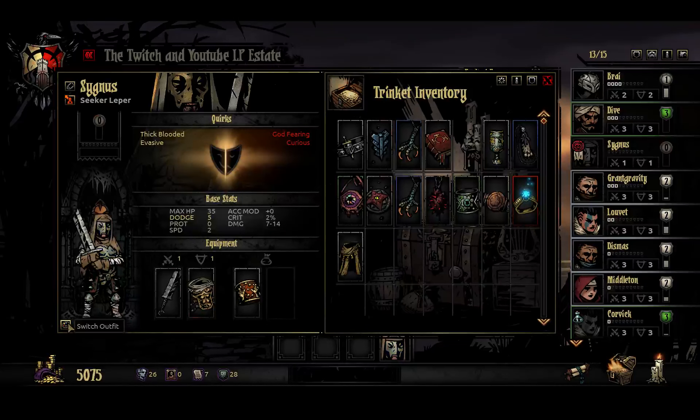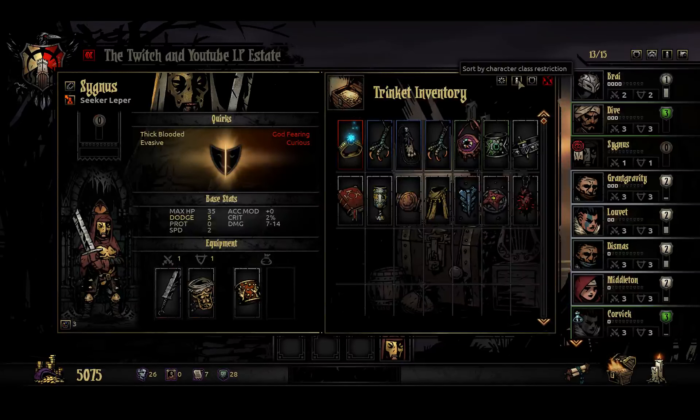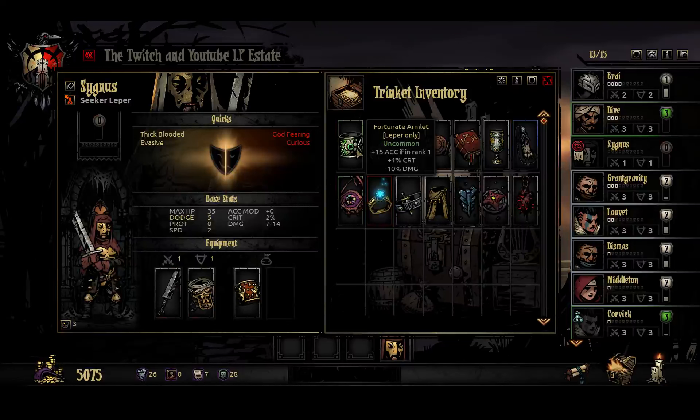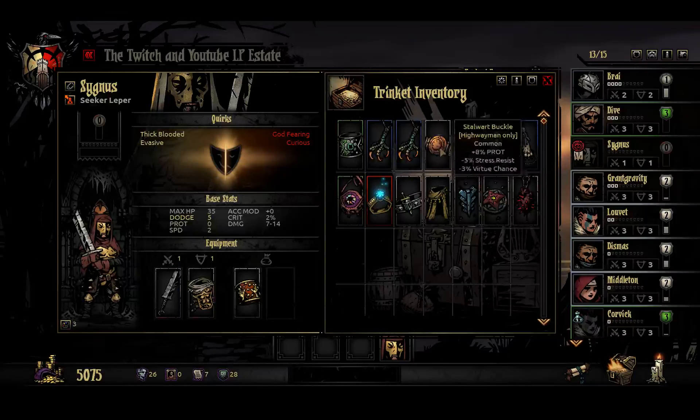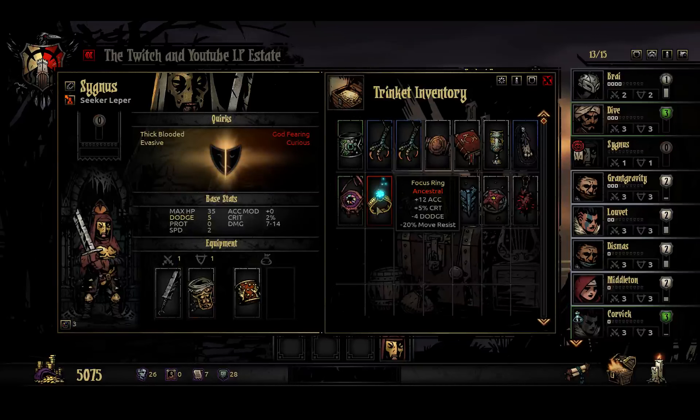I think I want my leper in red right now. Plus stress resist. Let me unequip all trinkets and sort by class restriction. Leper only - plus 15% accuracy if in rank one, but minus to crit. Bounty hunter, high women, vestal, grave robber - plus accuracy, plus crit, minus dodge, minus remove resist. This only happens if he's in rank one, so we're just going to leave it that way.